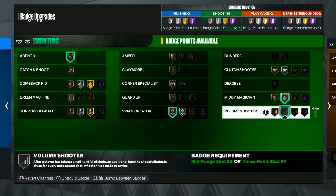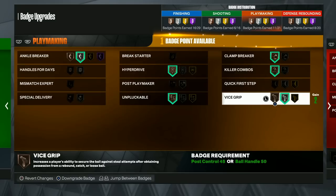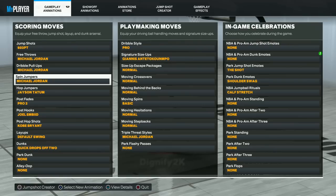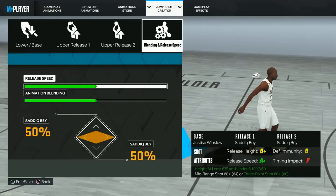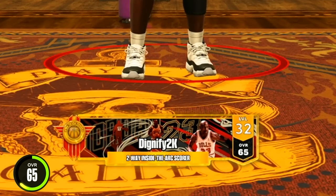We might be able to hit a three — we've got Agent Threes on bronze, Space Creator still on bronze, Mini Magician on silver, and Volume Shooter on silver as well. Taking our ball handle only to a 65 — with a 65 ball handle we're going to get the Giannis size up, and with a 68 three-pointer we actually have a decent jump shot. We are still only a 65 overall.